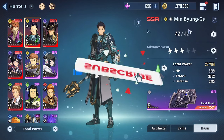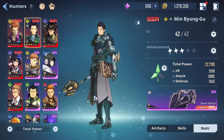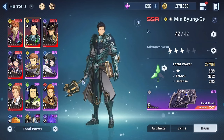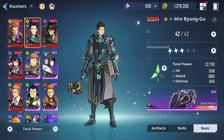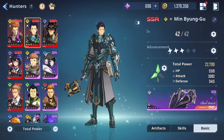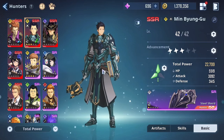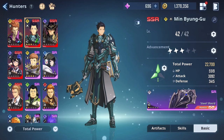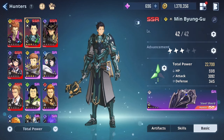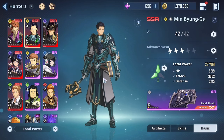The first SSR character we'll be taking a look at is Min Byong-goo. The reason why he is one of the best SSR characters in the game is because he's the only SSR healer we have right now. Even though you can play the game without a healer, having Min Byong-goo definitely makes the game way easier and content clearing so much more manageable. He also has insane healing and some really nice damage output — he even out-damages other SSR characters.